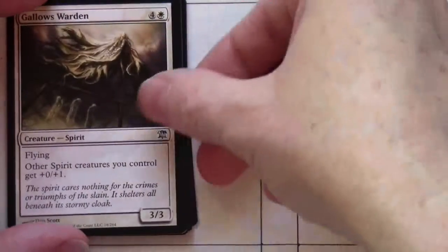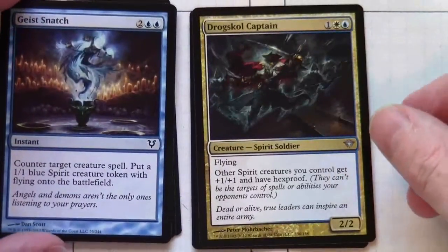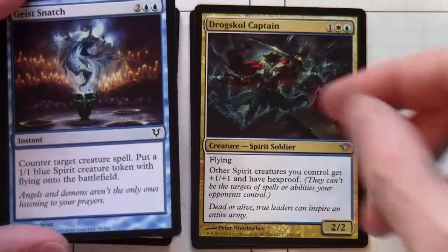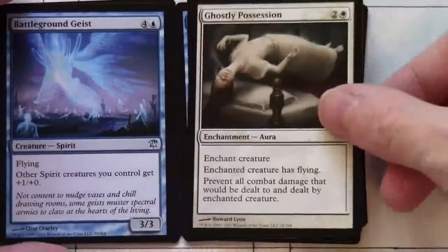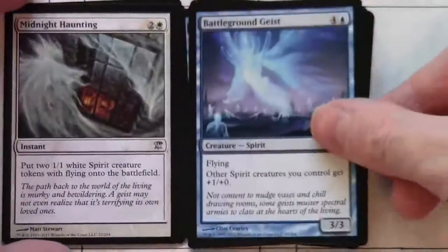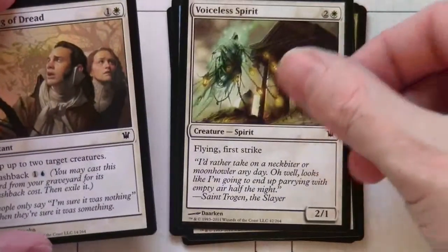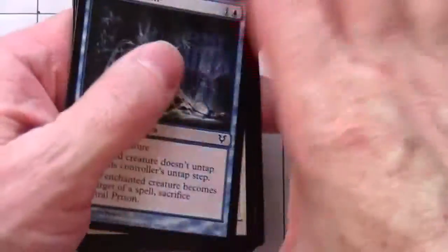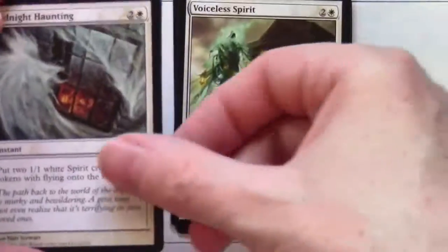Next Evolving Wilds. Fourth group: Gallows Warden, Drogskol Captain — this looks like it's going to be blue-white spirits. Geist-Snatch, Voiceless Spirit, Ghostly Possession, Battleground Geist, Midnight Haunting, Voiceless Spirit, Feeling of Dread, and a Spectral Prison. So yeah, blue-white spirit deck — not surprisingly there are a lot of flyers because of that.